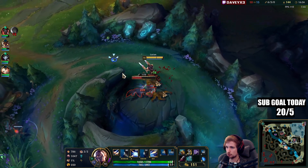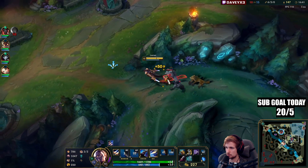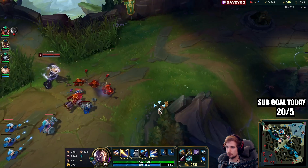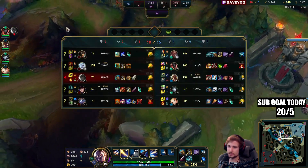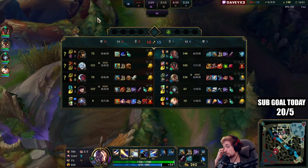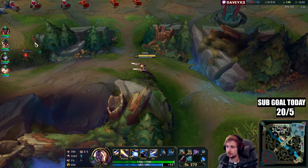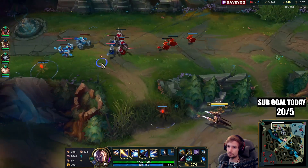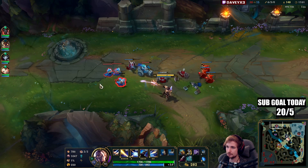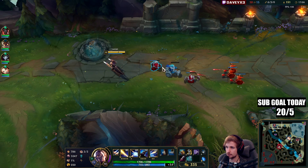I want to go top though. Let's see if we can kill Cassio — we're going to be farming this guy for a while. Still got to be careful not to use too much mana. We have Biscuits and Presence of Mind but we still run out of mana really quickly, so we've got to be careful.